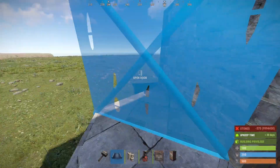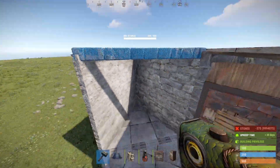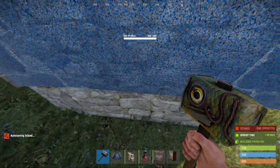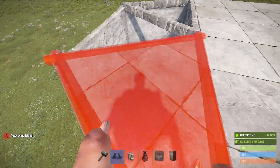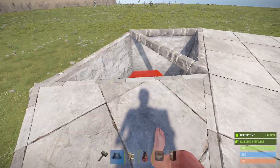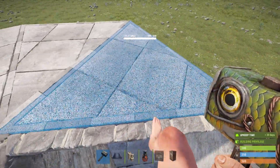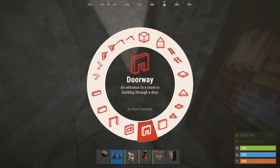Before the next step, place a wall and an upgraded triangle frame attached to this wall. Then look at the floor, go up, and place another wall attached to this foundation. Now for the most interesting part: go over here and look slowly to the bottom, making sure the piece is attached to this roof. If done correctly, it should show 11% stability. If not, something is wrong. As you can see, you cannot place a foundation because the stability is not enough.